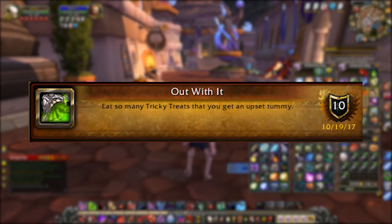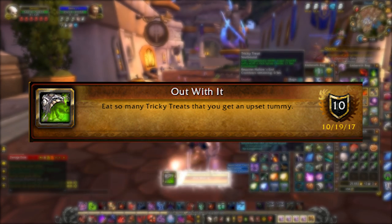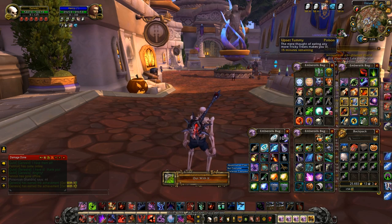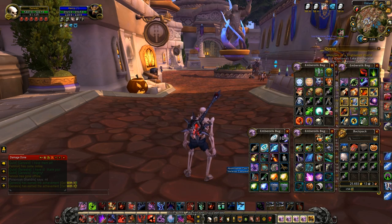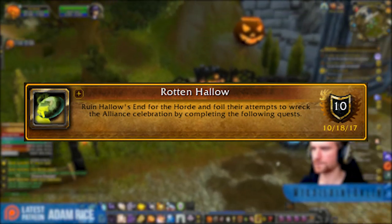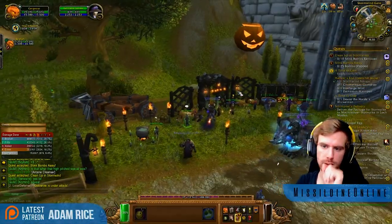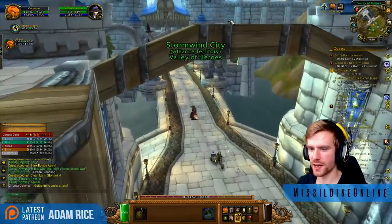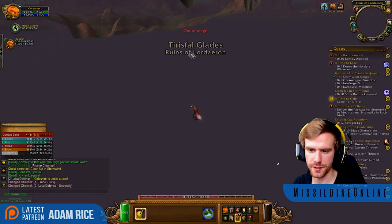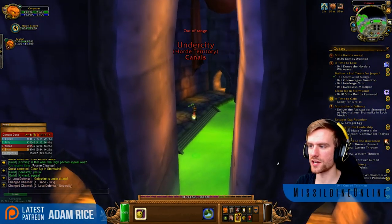Out With It: all you have to do is eat enough Tricky Treats to get sick. You can do this one whenever — it's random how many you'll need, but it's usually under 5. I've gotten 2, three times so far, so you won't be needing many Tricky Treats for this achievement. Rotten Hollow: do the seasonal activities that are right outside of Stormwind or Undercity. Those dailies are Stink Bombs Away, Clean Up in Stormwind or Undercity, A Time to Gain or Build Up, and A Time to Lose or Break Down. Those dailies are also a source of Tricky Treats, so you should be doing these every day anyway.